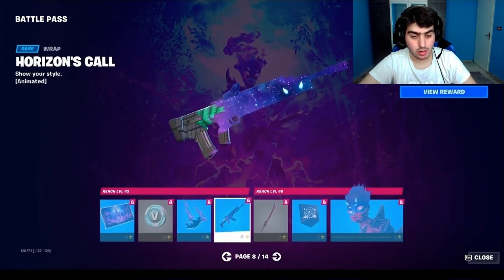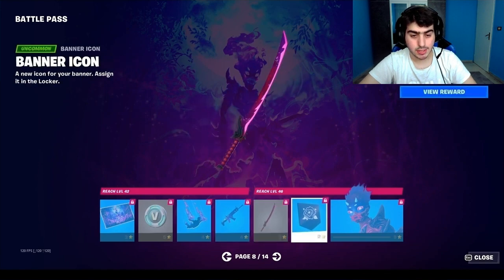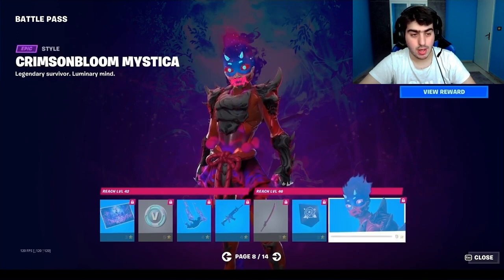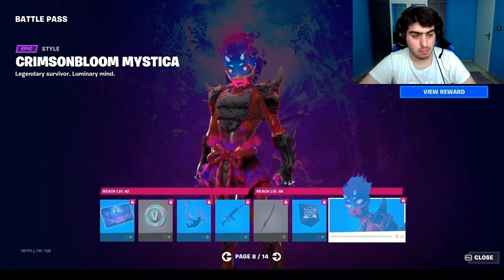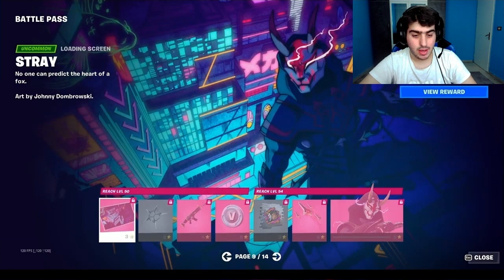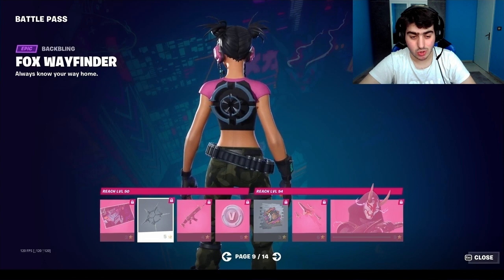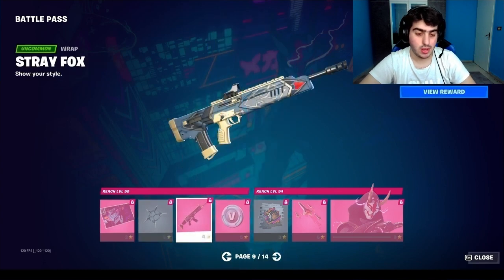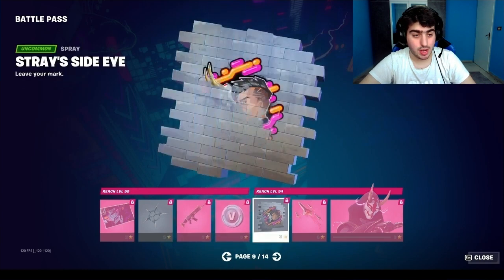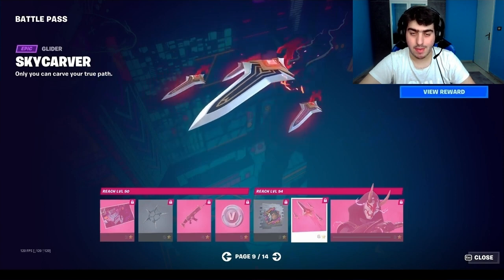Here's another sword called Ash Glow Blades — this is probably the second alt style of the sword. The Crimson Blue Mystical is the second alt style of the Mystical skin. We also have the Drift V3 — we can call it that now because there are already two other Drift skins. There's also a spray called Side Eye.